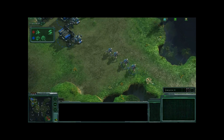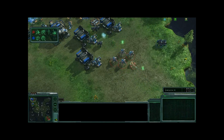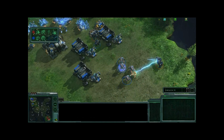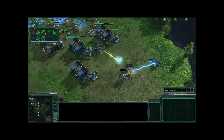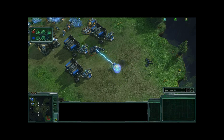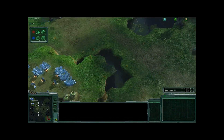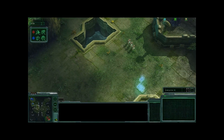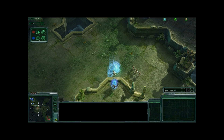Back at the Terran base, the Protoss is trying to push in. He sees a couple of Marauders and thinks he can take that army — but two more Marauders emerge from behind the Terran base and the Protoss army is absolutely overwhelmed. Those Stalkers are just getting mauled. The Protoss player would love to escape, but those concussion missiles slow down units that are hit, so there was really no hope of escape. All the Protoss could do was deal as much damage as possible before going down.